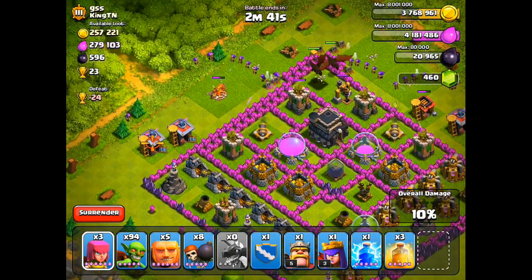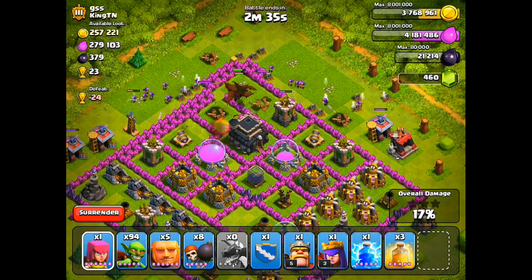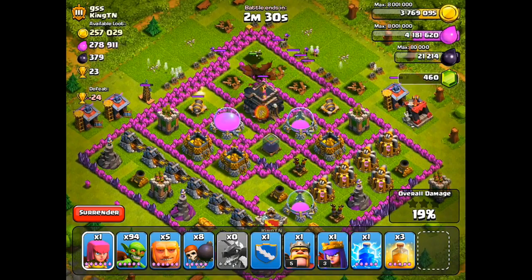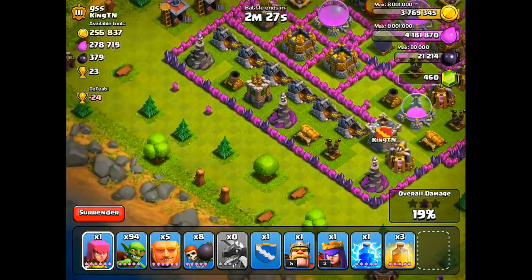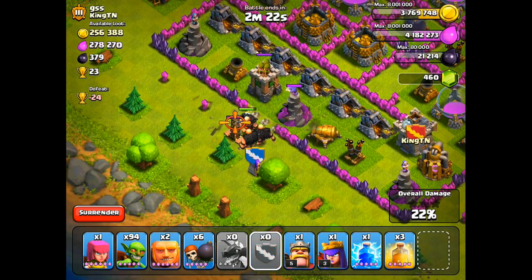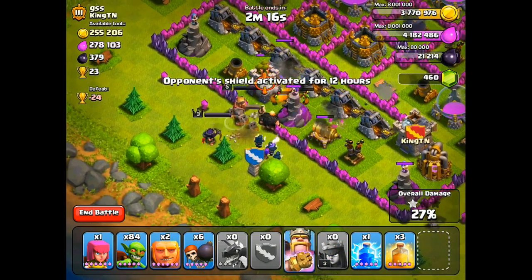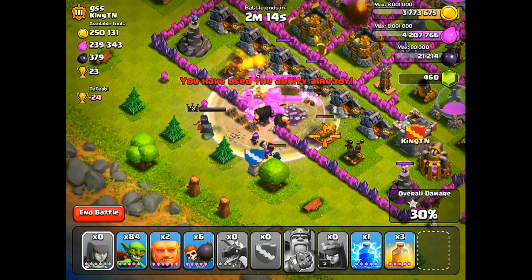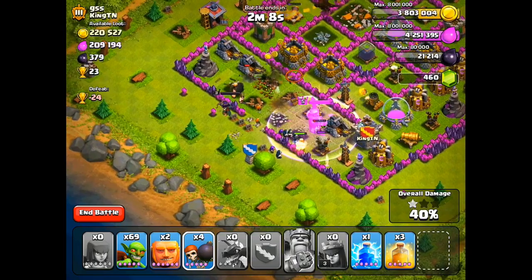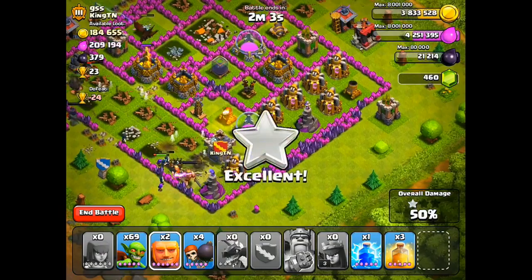Let's go ahead and check out this next attack right here. This guy has over 520,000 resources. Each base takes like 10 to 15 minutes of searching, so it's been a little bit of a drag. But this guy actually had a base where not everything's going to be in the mines and pumps. I did bring in two dragons — if you guys are ever using my ultimate lazy farming strategy, if you're like a Town Hall 9 or maybe even a Town Hall 8, sometimes you can sub maybe 10 archers and 30 goblins and instead bring two dragons.